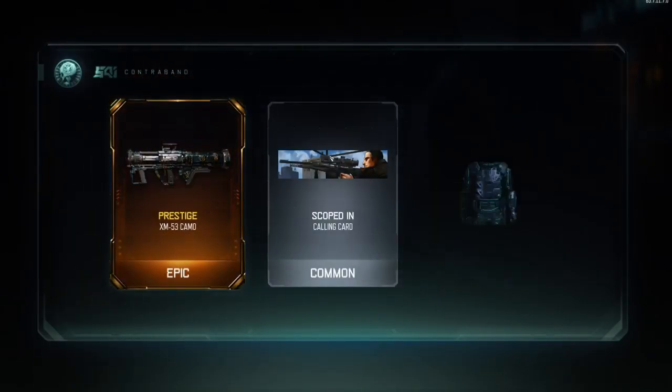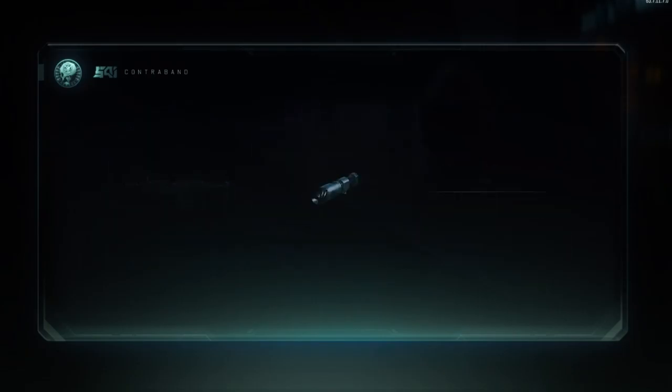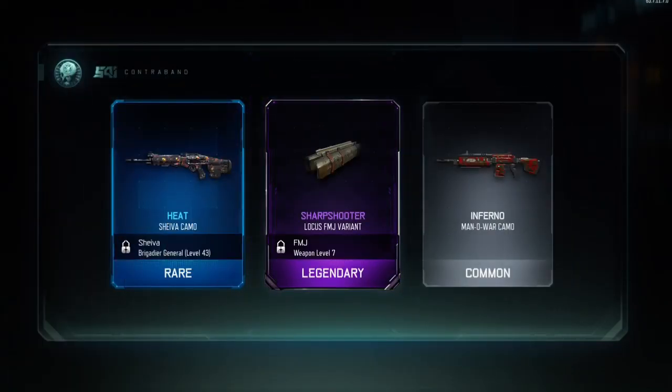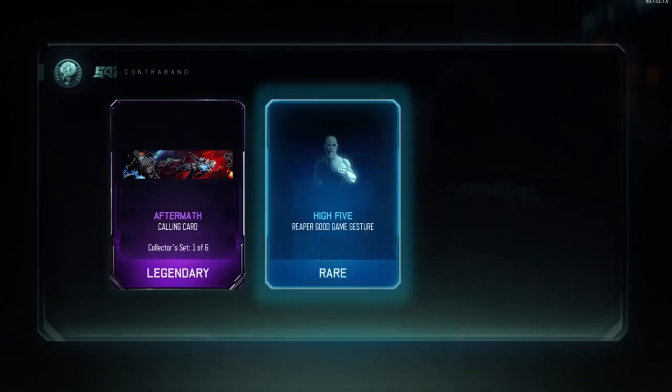Prestige camo for XM53 — you know what though guys, if we don't get anything else it doesn't even matter to me. Just that weapon alone made the supply drop worth it. Nothing too good in the next few but I just can't wait to use the HG40 now. I'll still open the rest.